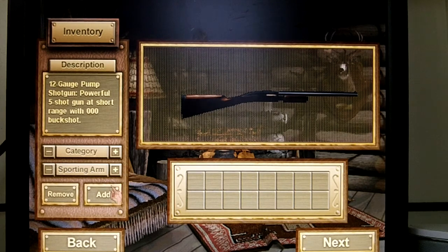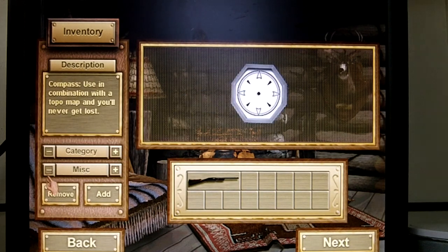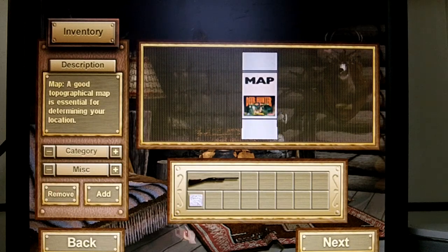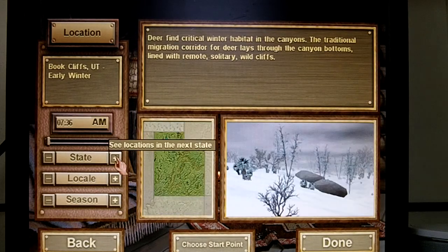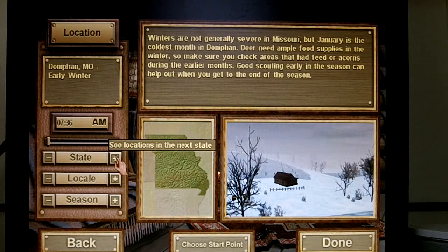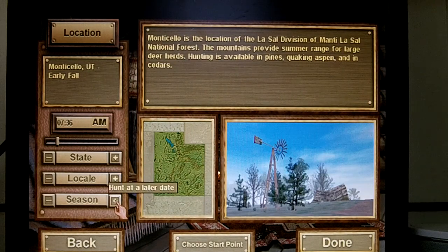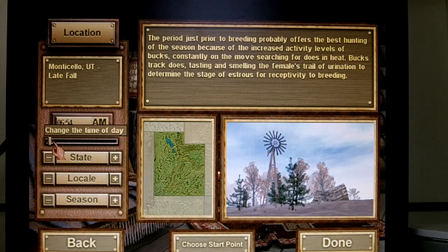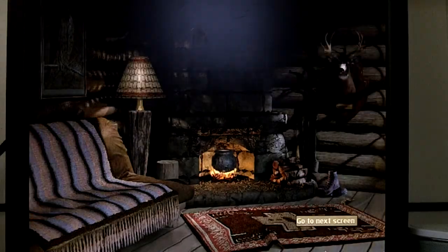So, this will probably be the best gun — 12 gauge. That's really all you need besides a map. So let's go. Where do we want to go? We want to go to Utah, somewhere around here. Go to 7, let's just go up there for now.